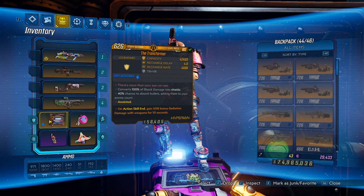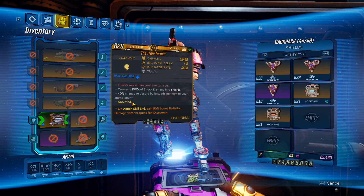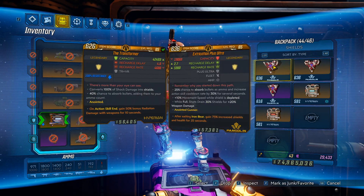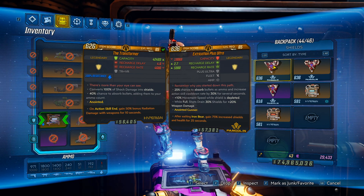In DLC 4 they added a shield called the Ultra Shield. The Ultra Shield can have a 25% chance to absorb bullets as ammo, and it increases action skill cooldown rate by 30% for several seconds. This is really good, albeit we don't have the immunity to shock.